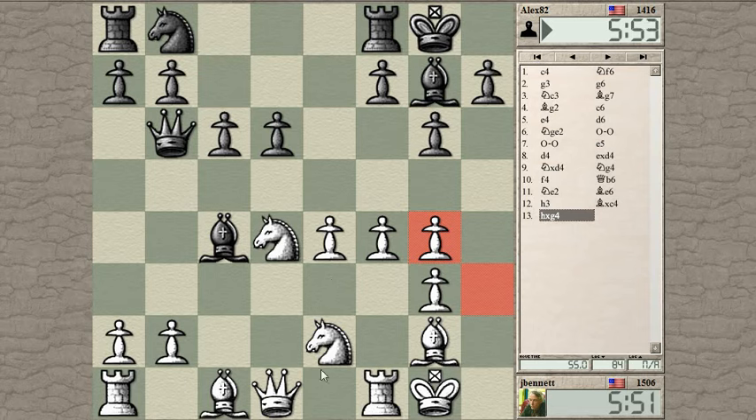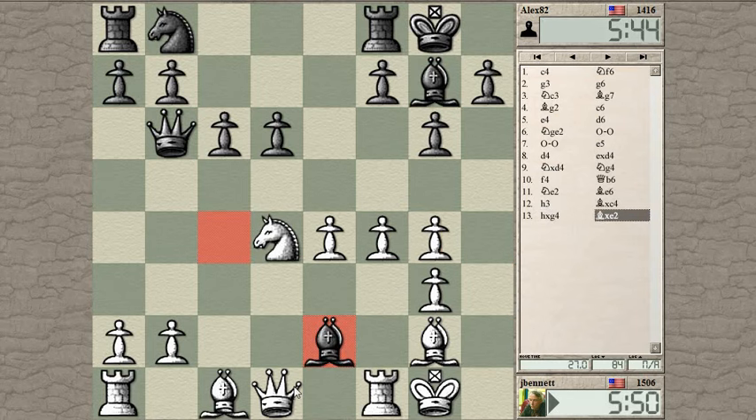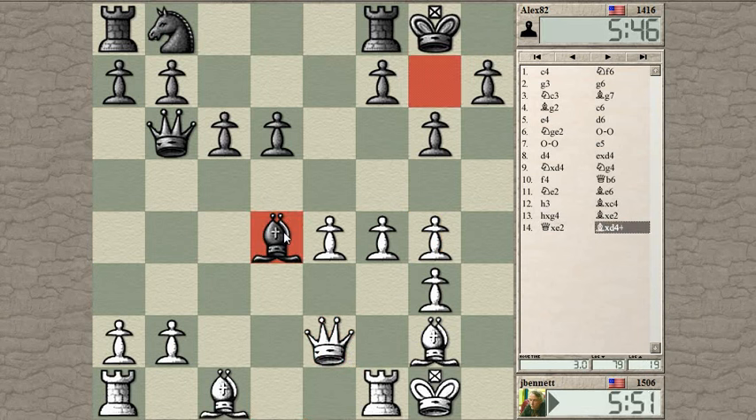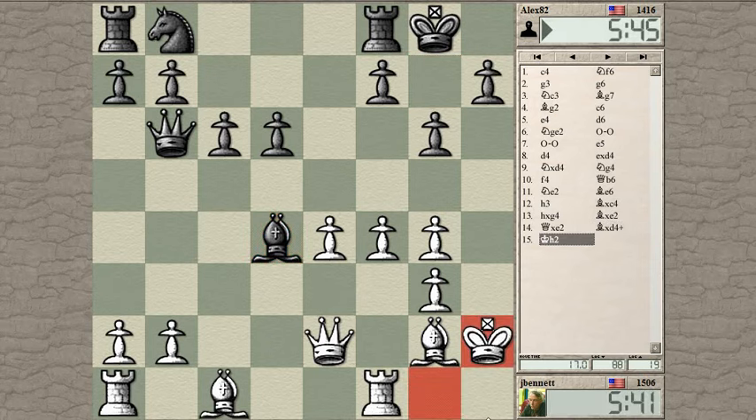So just bishop takes knight here, queen takes, and then queen takes here check — or bishop takes there, check — looks pretty good. But with the knight on g4 it was even more dangerous because the knight has the squares f2 and e3 to hop into. He took with the bishop. Yeah, I can't block, so that forces my king over here. I'm thinking I want it on h2 because maybe I can play bishop h3 to block h-file checks. He did win one pawn but he can't take another one.